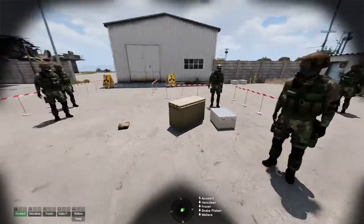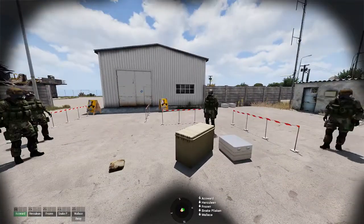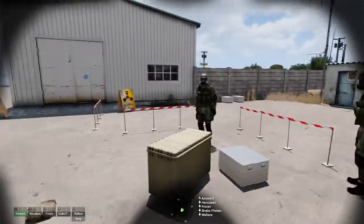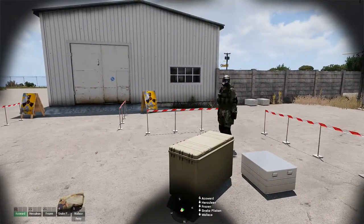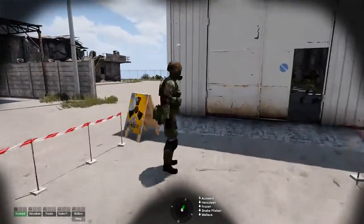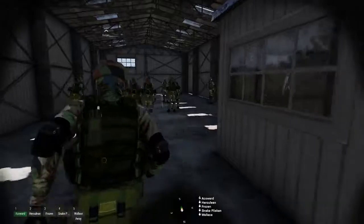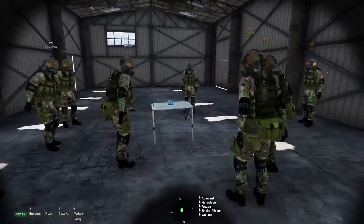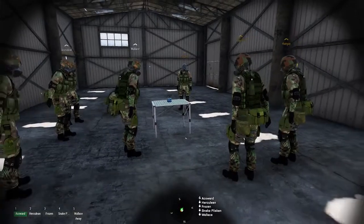Alright guys, gather back around. There's a lot of us — let's stay focused. Now that you know how to detect whether or not there are chemicals in the area, let's go see if there are chemicals inside this shed here. I think there are chemicals inside the shed — almost certainly. Context clues, guys. Danger. Once everybody's in, go ahead and use another detection kit and see if there are any chemicals in the area. There should be.